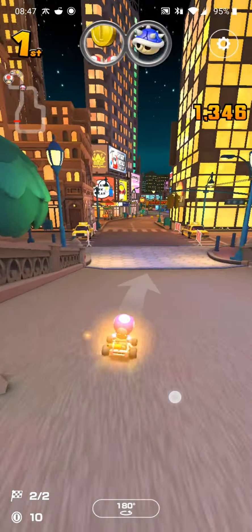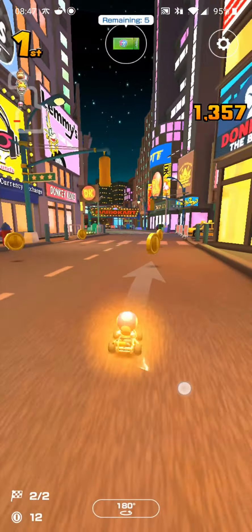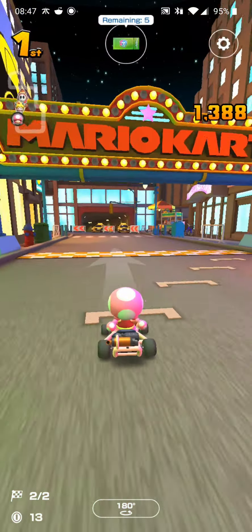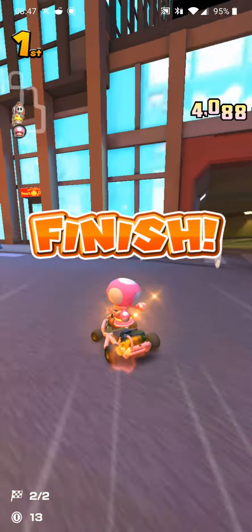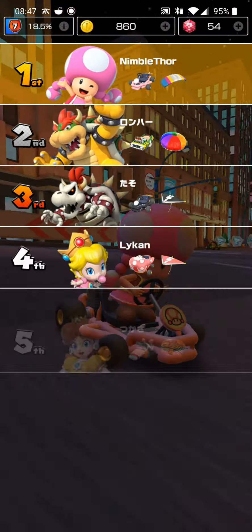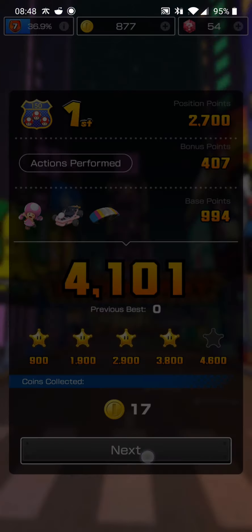It did actually hit Donkey Kong! We got hit by a lightning bolt. We got some gold and another banana. Look at the map in the top left corner though — it really looks like we're very far ahead of the opponent. And there we go, we won this round! We got first position, some points for both our racer and our glider. We got four stars.